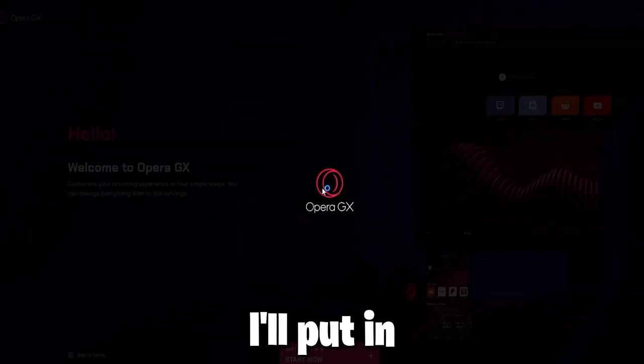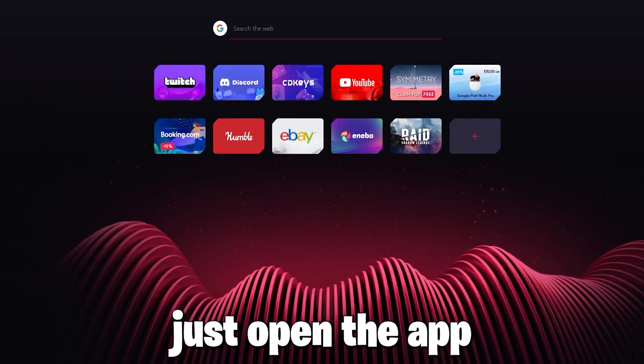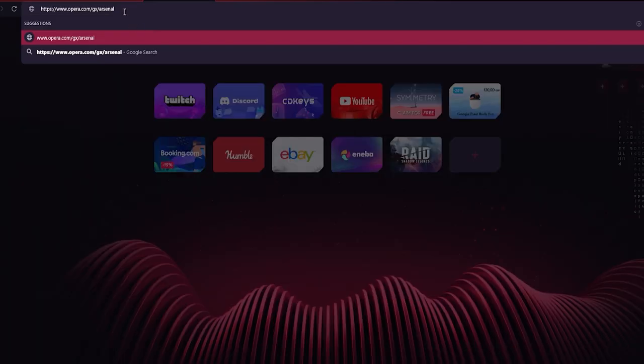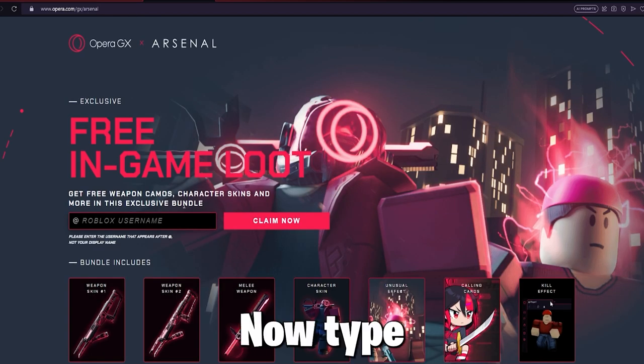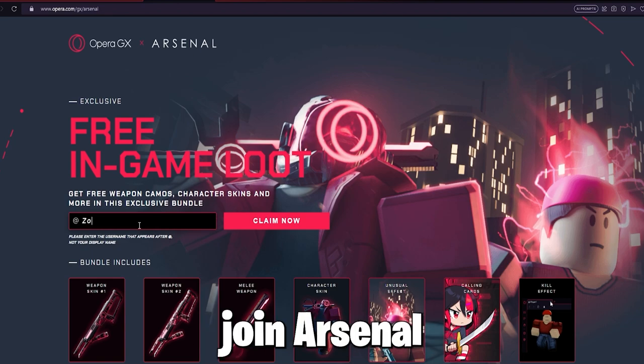If you're on PC, the browser will open - then just copy-paste the link I put in the description, or just copy it from the website shown. On mobile just open the app and do the same steps. Now type in your username and you should get the free Arsenal bundle when you join Arsenal.